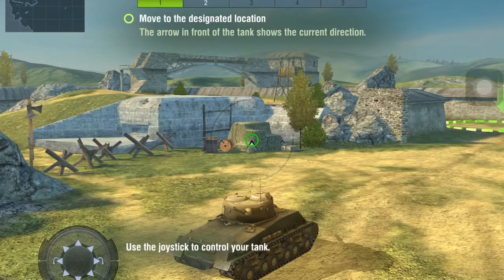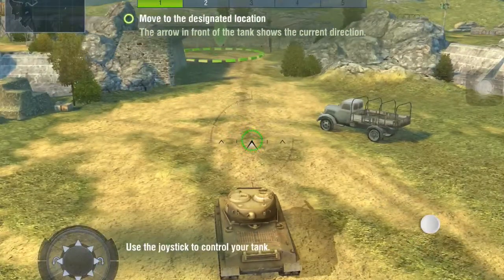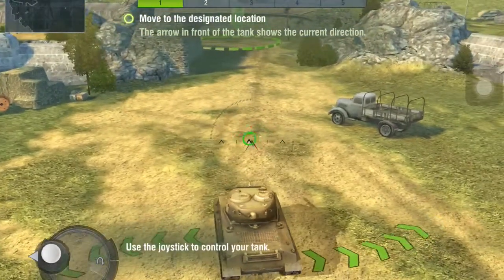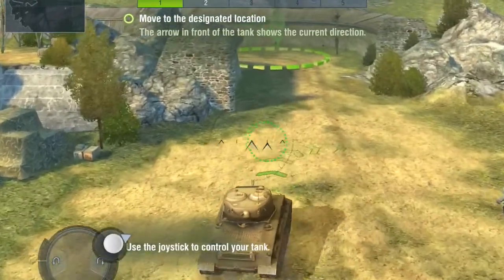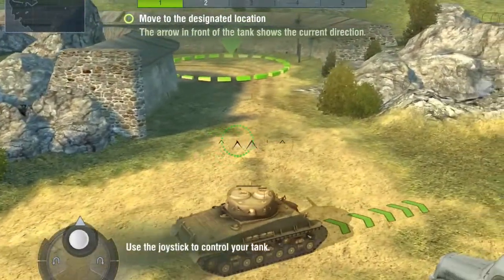Move to the designated location, the area in front of the tank. We'll show the current direction. There. Here's the joystick. Oh, okay. Alright. I'll just use my left finger to do the moving.